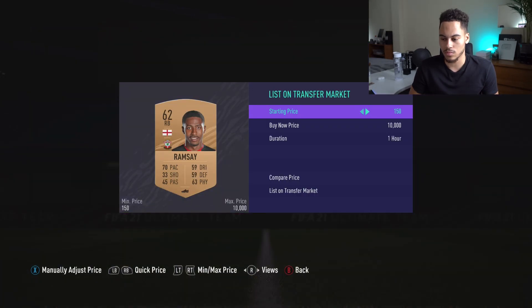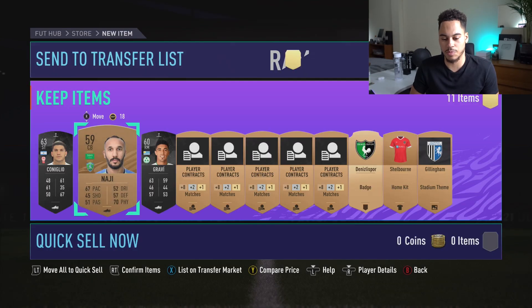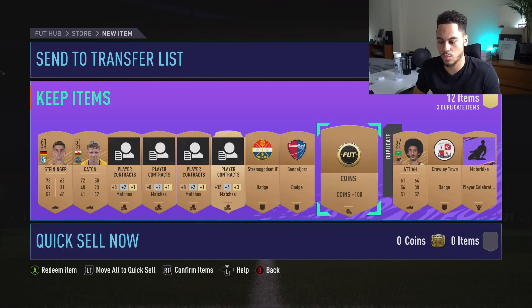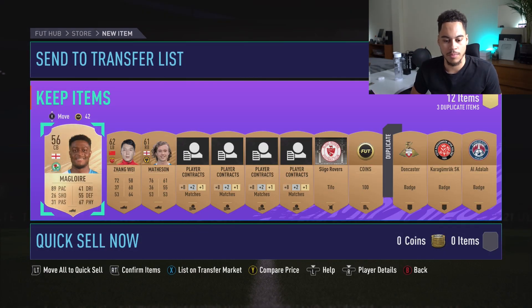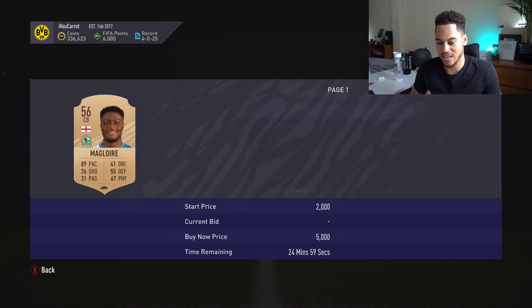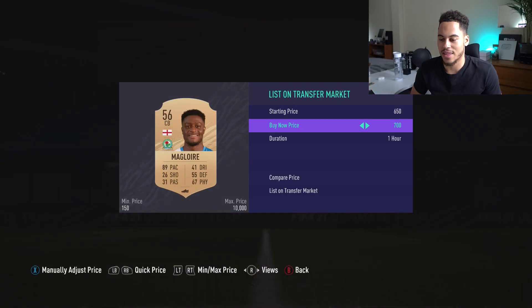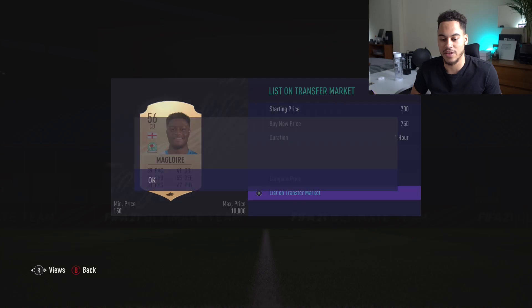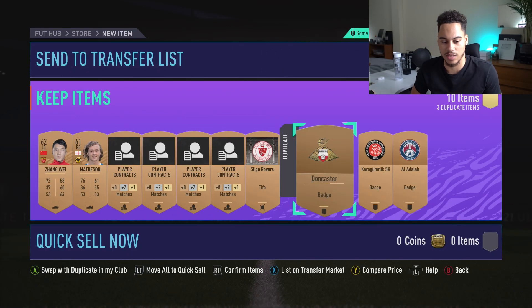This guy is about 400 coins. We get two special cards which are terrible, we get a 100 coin redeem. Then Maglory — 89 pace center back — 4.9k, 2k, 1.2k, 950, 750. A bit annoying — we can get 750 for him. We've got another 100 coin redeem.